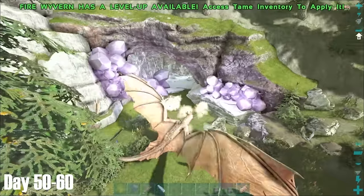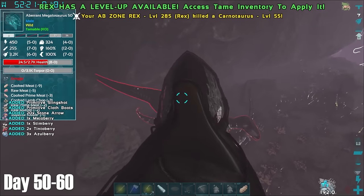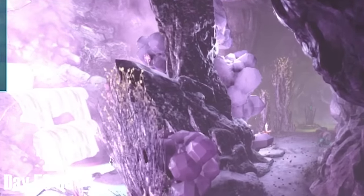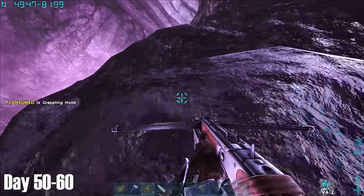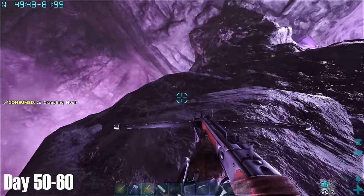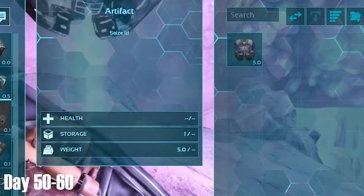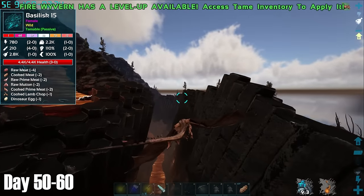After a bit of research online, it turned out I had managed to miss something quite glaring in the Aberration Cave, so I returned with my Ab Cave Rex to get it. It turns out this cave has the Artifact of the Stalker, which I had managed to miss due to the fact it is located quite high up on this pillar. With the assistance of my grapples, which thankfully this Aberration Cave allows you to use, I grabbed the Artifact of the Stalker.